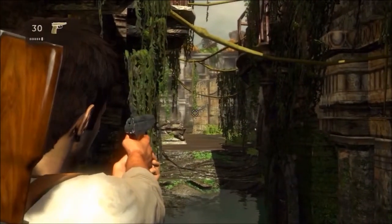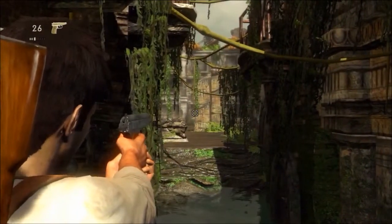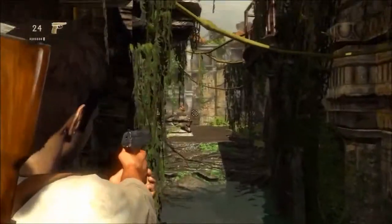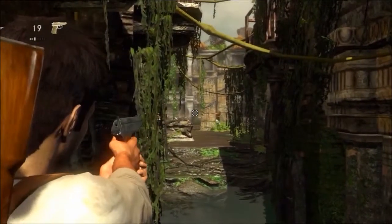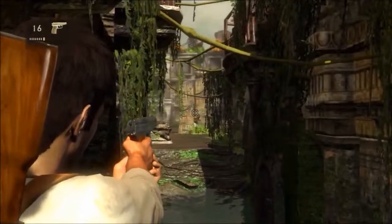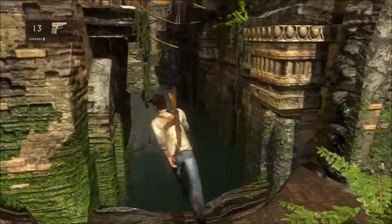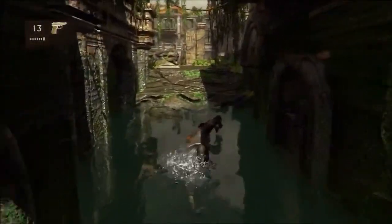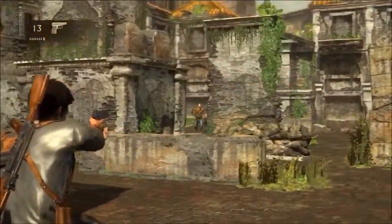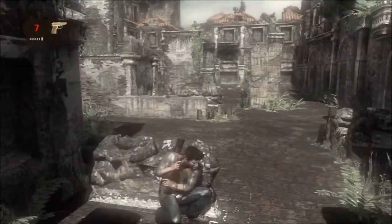Try to take out as many as you can from here, and once you're over there, take care of the rest — because on crushing difficulty it can be quite annoying. Every time you jump in the water, they'll probably kill you or you'll be close to death, and the closest cover you have is breakable. So watch out. You can't go to the right because there are people up here, and there's a guy to my left as well.